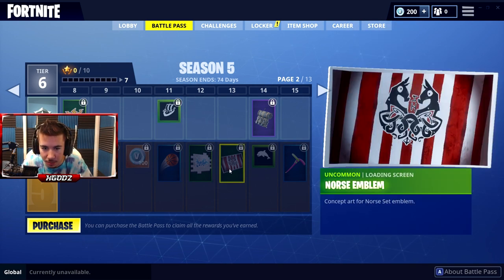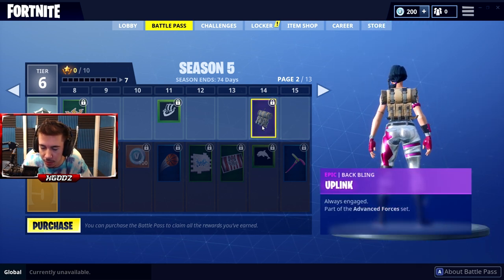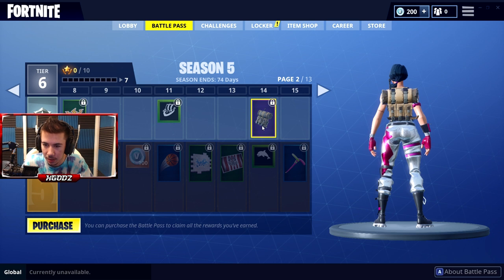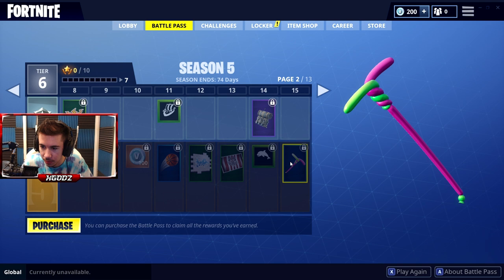Let's see — a new spray paint, 'Muggy.' Loading screen — I'll check that out. That's pretty cool. 'Up Link.' Balloon pickaxe — okay, okay. I like that. Big axe, probably makes a pretty cool sound effect.